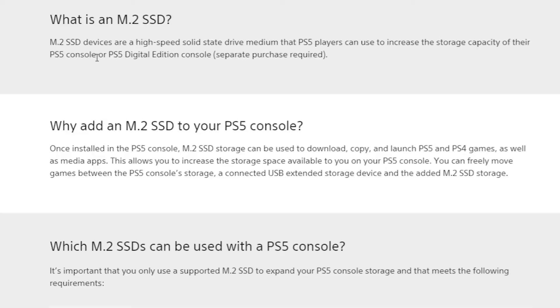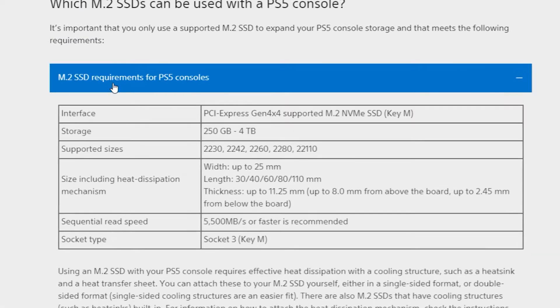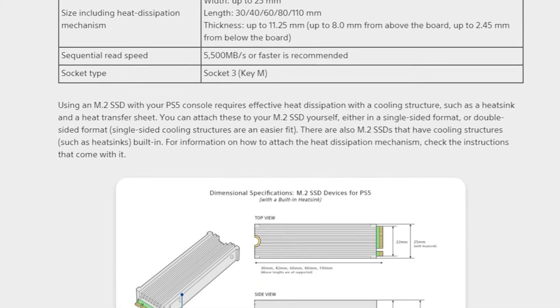Off the top of my head, I know that your SSD has to be Gen 4 — Generation 4 PCIe. It needs to be at least 250GB and up to 4TB of storage. It needs to be at least 5,500MB per second of read speed, and it absolutely needs to have a heatsink. There are more specific details you should know about, so here's an informational chart displaying those requirements from PlayStation's official website. I'll leave a link in the description below.